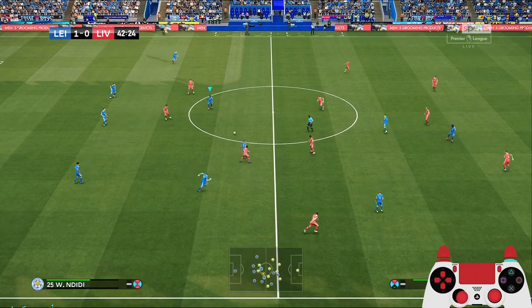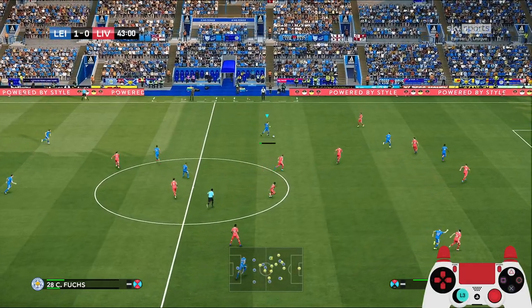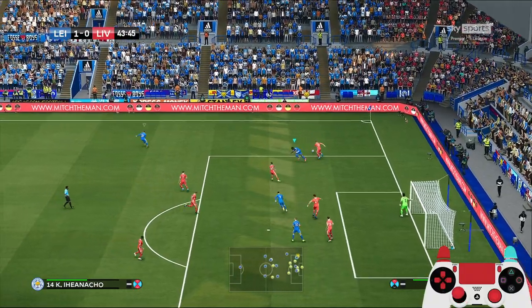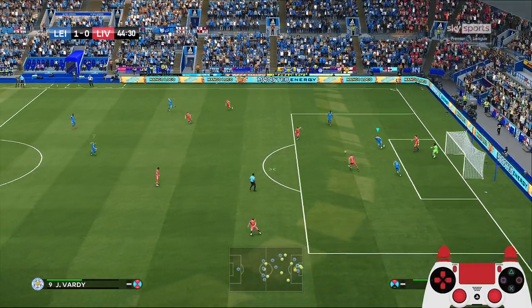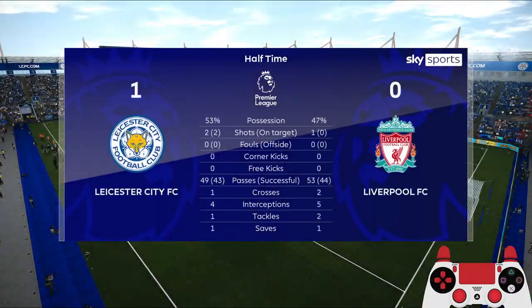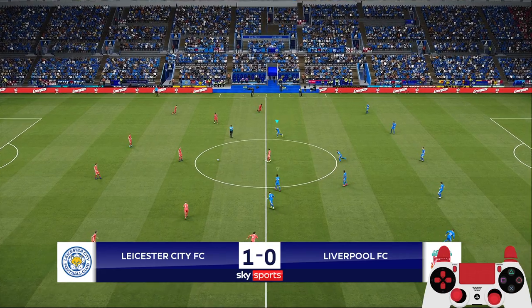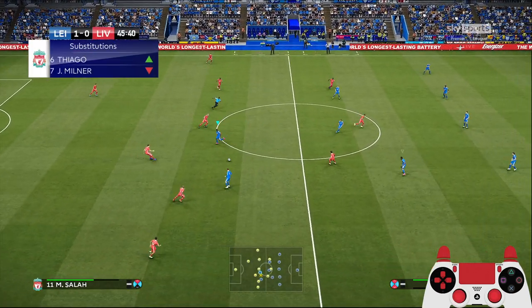Let's see that run by Vardy — that's why you want to play with wing rotation. Now Nacho couldn't turn properly; Kabak did well to win the ball back. Wijnaldum wins it — that's the end of the first half. Quite an okay game for Leicester so far, had some chances but just couldn't execute properly.